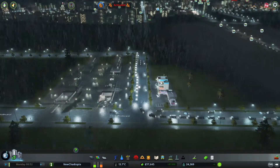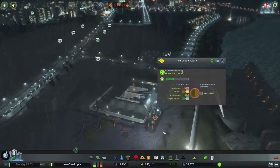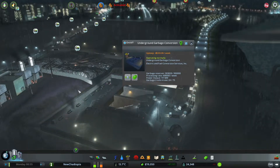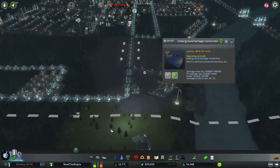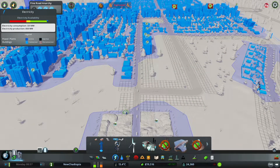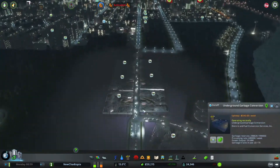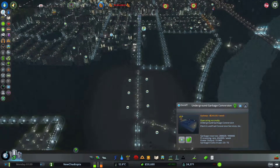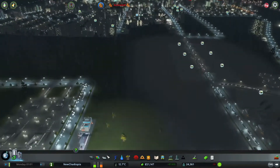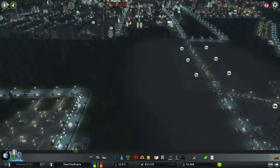Now these advanced garbage conversion facilities cost 125,000 pounds each, so it's going to be a little while before we actually get one in. These are being emptied as well, and generally speaking it's not too shabby. What we might do is connect this to that because the power output from this may assist us in some aspects.